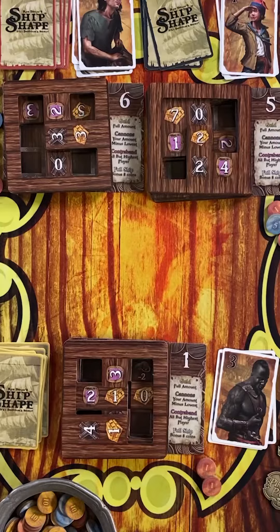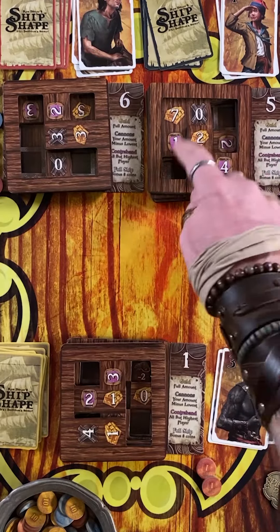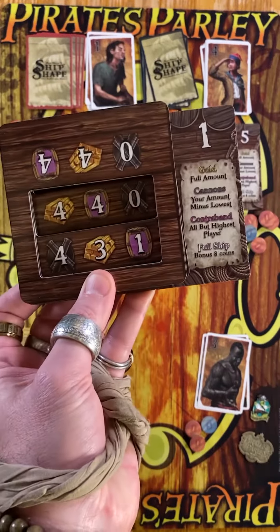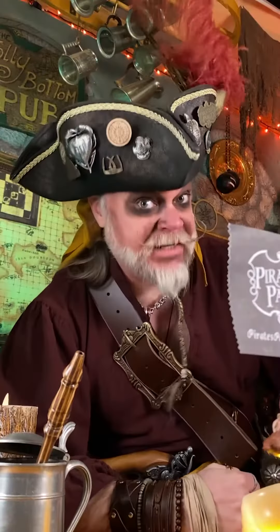More pirate math. Finally, the contraband. You score the total you successfully smuggled, unless you have the highest total at the table — then you got busted and score nothing. Also, if you manage to fill every space in your hold with booty, you get a ship bonus of eight coins. Rats are not counted.